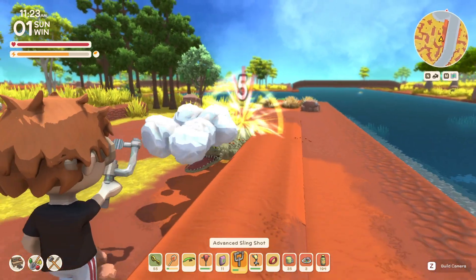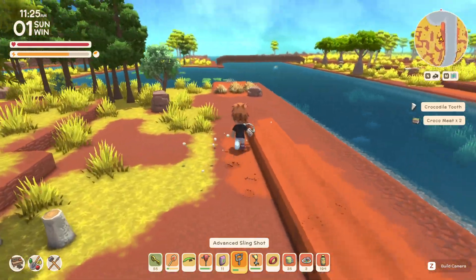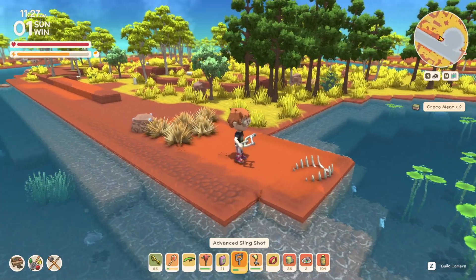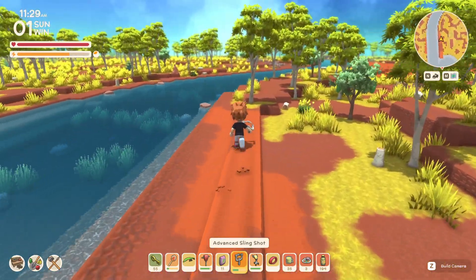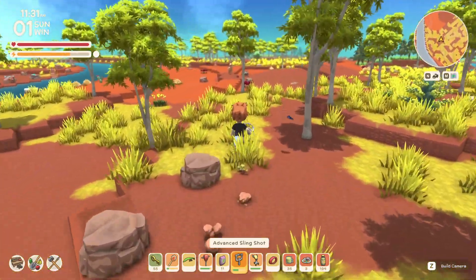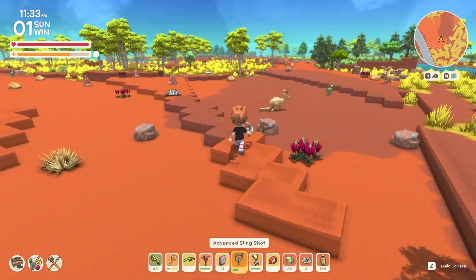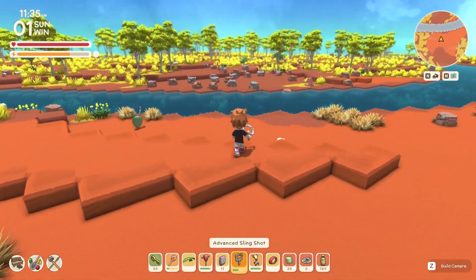It does about 8 damage when you're not using food, but I prefer to have a good food on me almost at all times at this point, this late in the game. You simply shoot like that with it, and it does great damage, which also helps with bird hunting honestly. You can one-hit almost all birds now, which with the old slingshot you could not. This one at its base damage amount can kill birds without even needing a food buff.